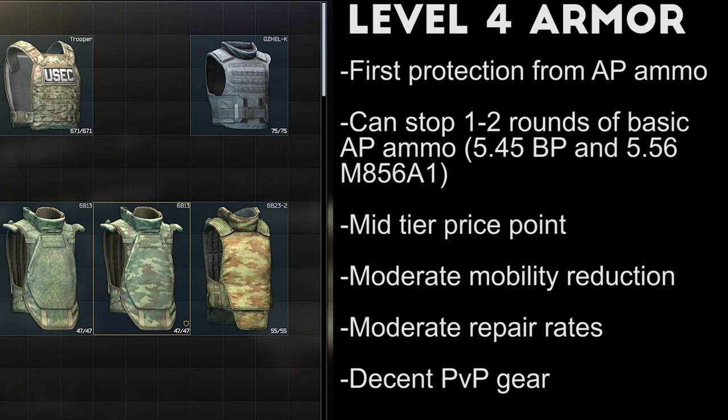Level 4 body armor is the first class that starts to offer protection from more dangerous rounds. These vests stop almost all low tier rifle ammo and offer some protection from one or two rounds of basic AP ammo, such as the 5.45 BP and the 5.56 M856A1. Level 4 armor won't save you from top tier ammo or mag dumps from assault rifles, but this is personally my most used class of body armor, as it offers a good balance of high mobility and solid protection at a nice price point.